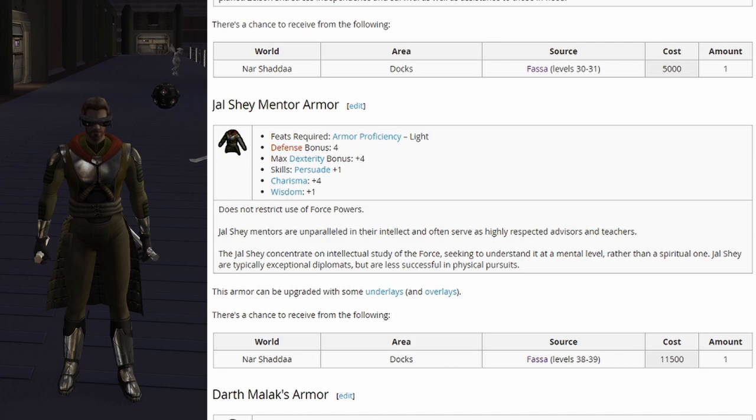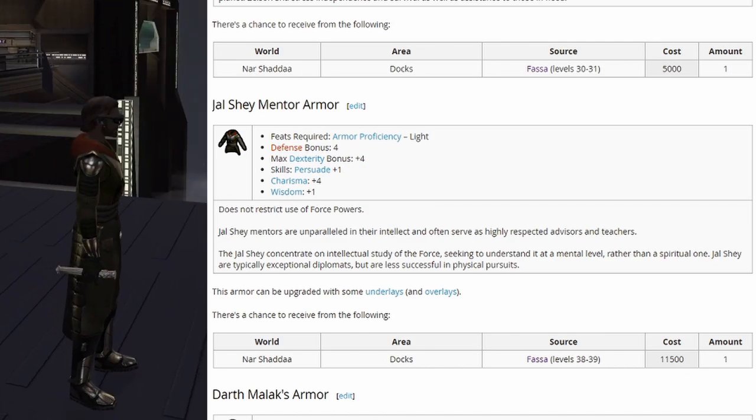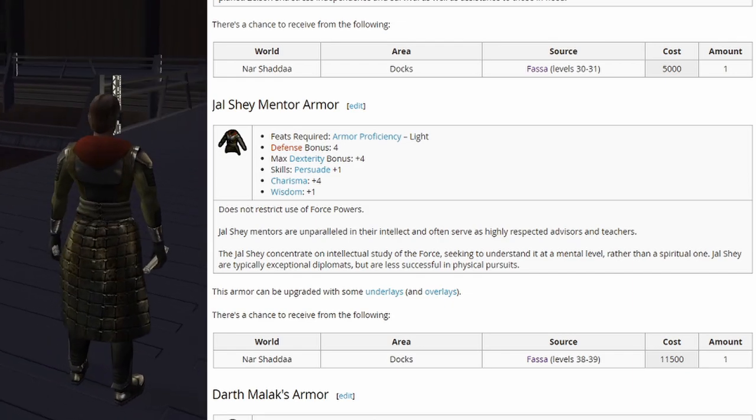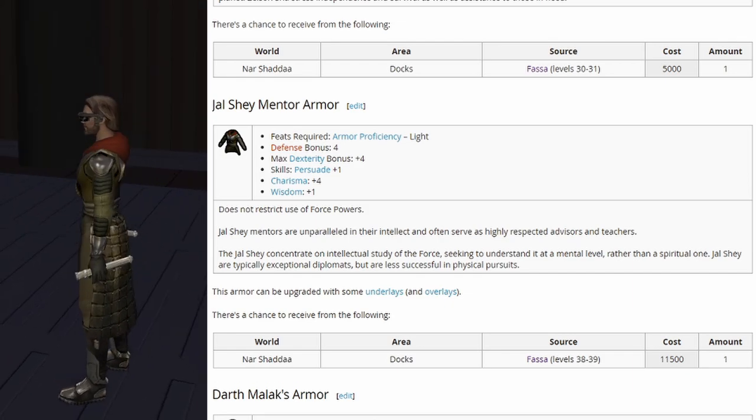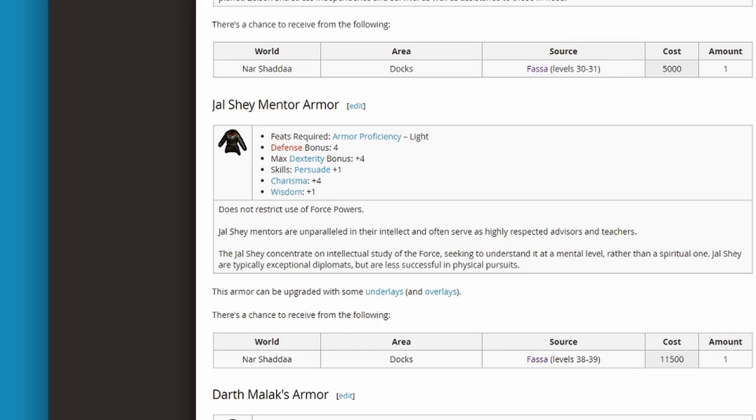Then we have the Jal Shea mentor armor: defense bonus 4, max dexterity bonus plus 4, skills persuade plus 1, charisma plus 4, and wisdom plus 1. It looks like it can take overlays, and it doesn't start spawning until levels 38 and 39.